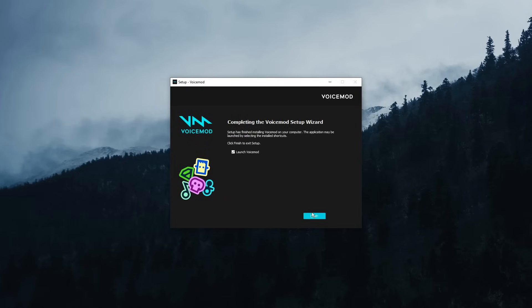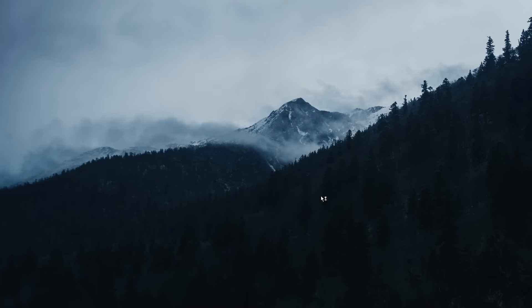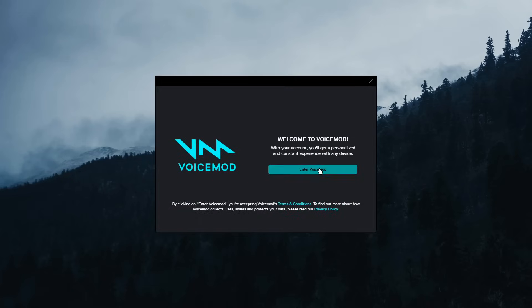Now once it's done, your audio should still work, but all you need to do is click Finish and it will launch VoiceMod. Now you'll see this window — click Enter VoiceMod.